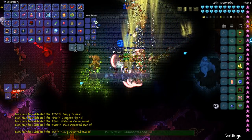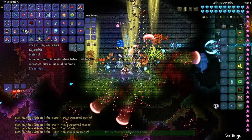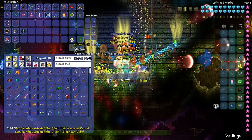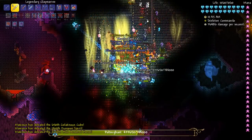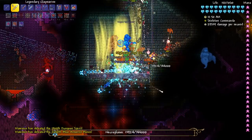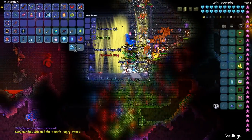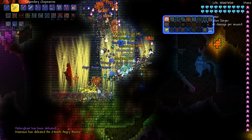Let me deposit all that stuff. Let's hurry up and kill Poltergast again. I don't even see him — is he on top of me? Yeah this is crazy. You're dead! I got 15 treasure bags from you. Let's turn off the Ultimate Balor and get out of here.